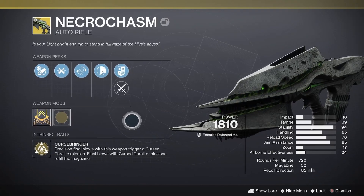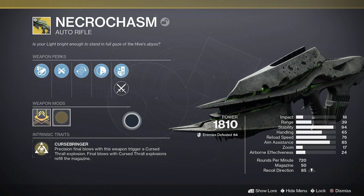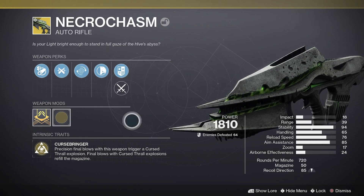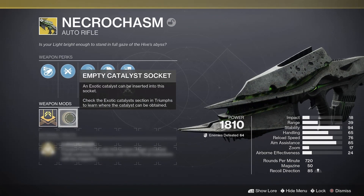If you want to get the catalyst for the weapon, which grants Outlaw, you need to go back into the raid with Necrochasm and complete a hidden challenge within the raid — similar to what you need to do for the Touch of Malice catalyst. Upon completing that challenge you are rewarded with the catalyst, but you then need to collect an extra 15 Essence of Oversoul to actually complete and unlock it.